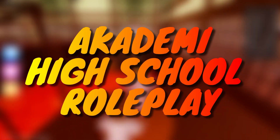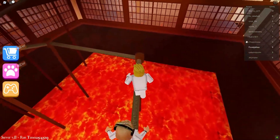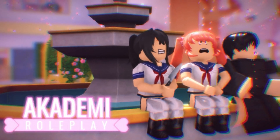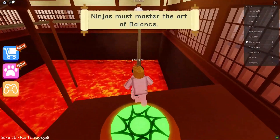Academia High School Roleplay is a roleplaying game wherein you'll be playing as a student, and your objective is to apprehend a criminal and reveal her actual identity to the police. This game is very simple to understand, and the gameplay is smooth.